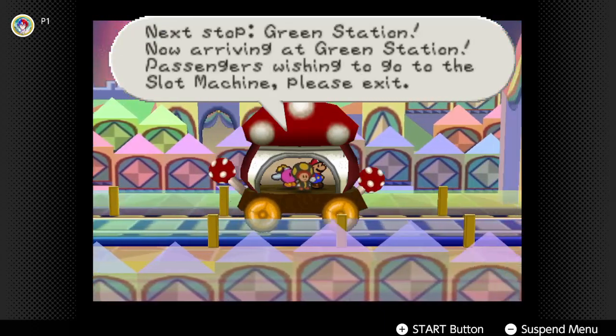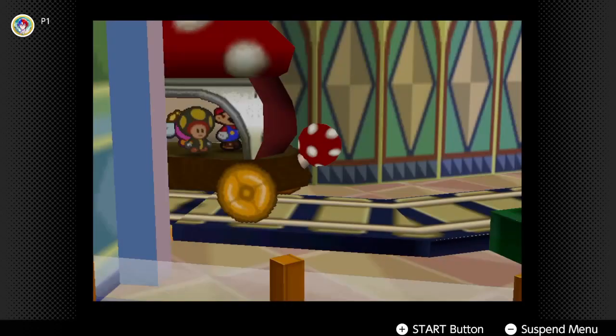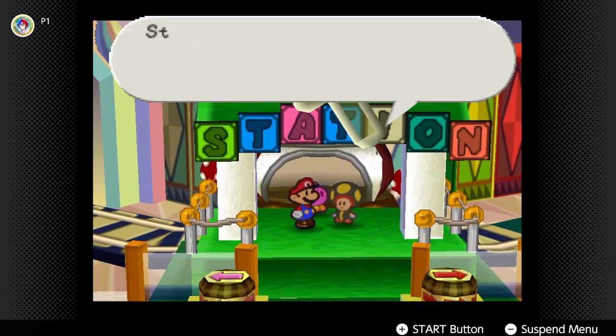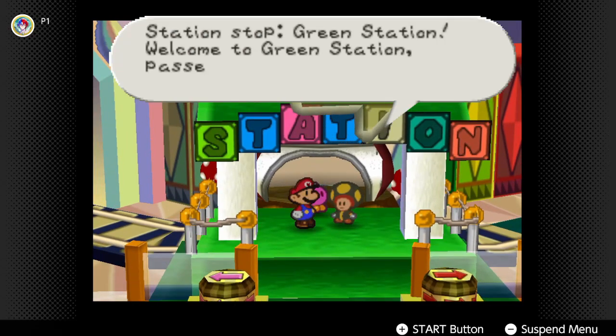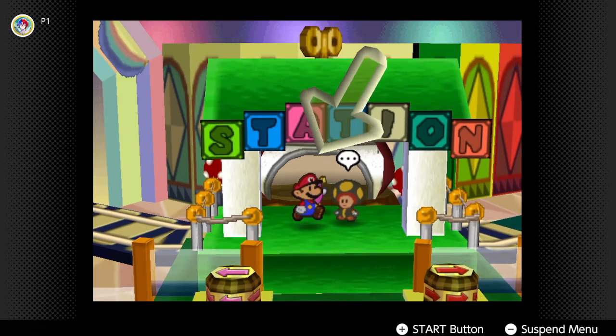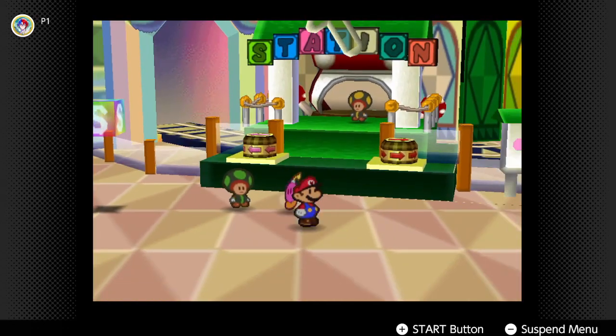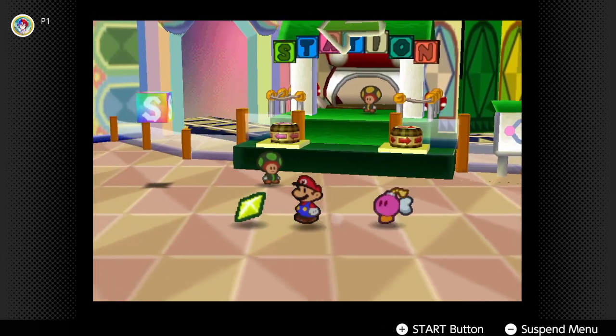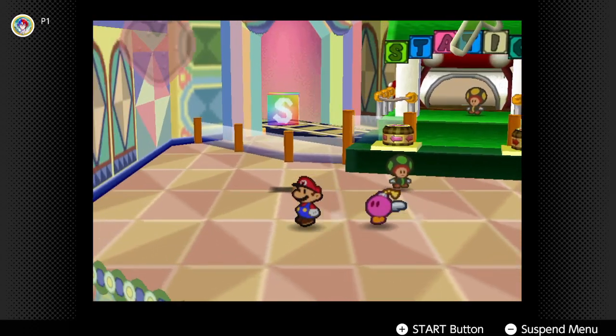Fashioners waiting to go to the slot machine, please exit! So there's the slot machine here — gambling! Welcome to Green Station, passengers! So first thing, like the other stations, there is a panel piece right here. Unlike the other stations though, there isn't anything to the left, so we only have one option.